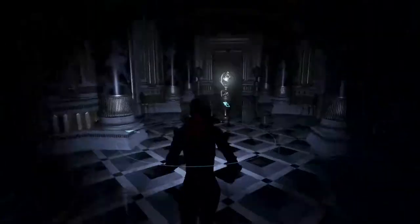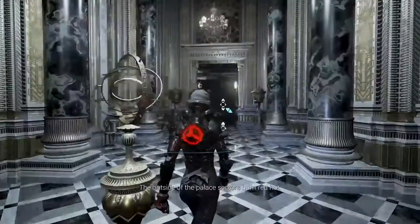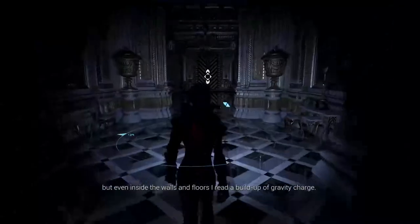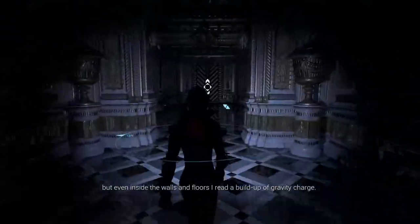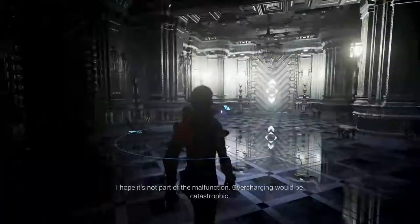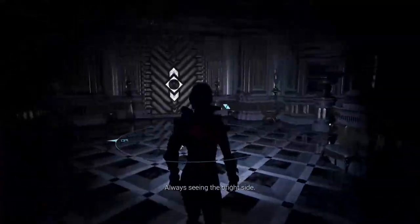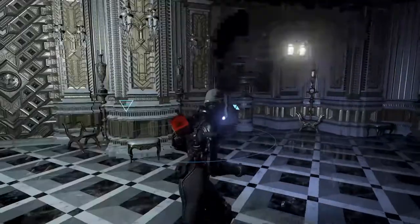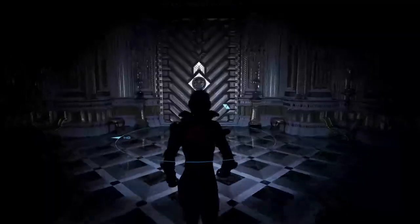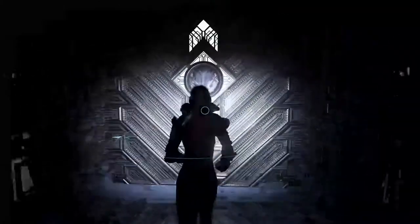The power for your suit won't be a problem. The outside of the palace sectors burn red hot, but even inside the walls and floors there's a buildup of gravity charge. Why would anyone need power on a scale like that? I hope it's not part of the malfunction — overcharging would be catastrophic. Why would you need power like that? This whole thing is planet-wide; it probably takes a massive amount of power.